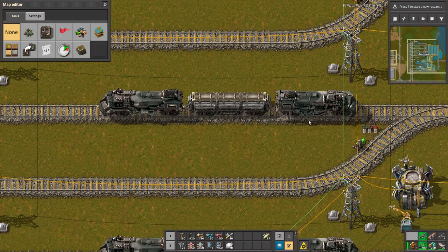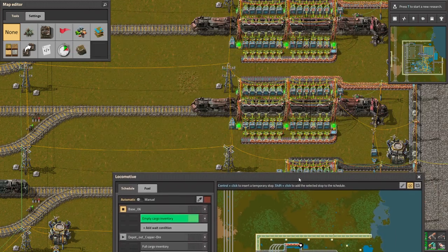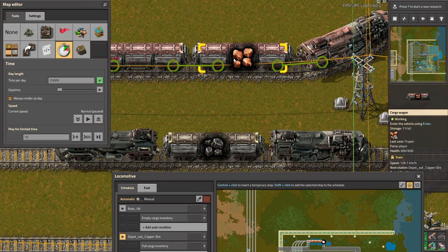Right now it's the basic color, but when you make the train go, it automatically changes the color of the wagon. This one transports copper, so it becomes copper colored.